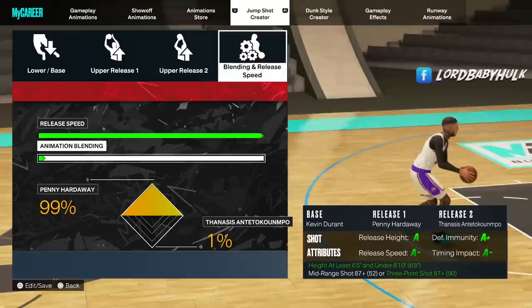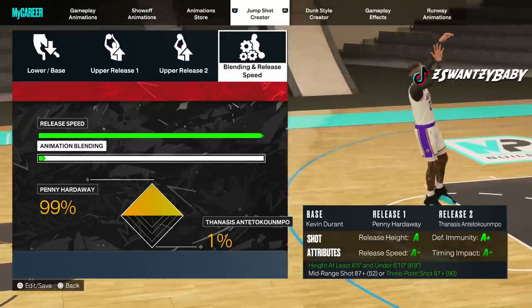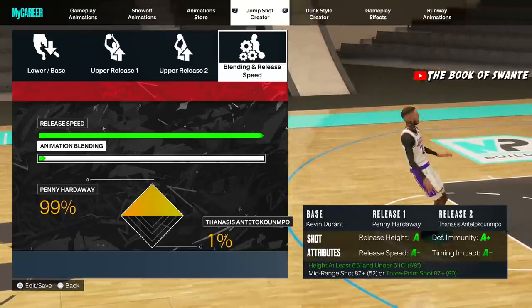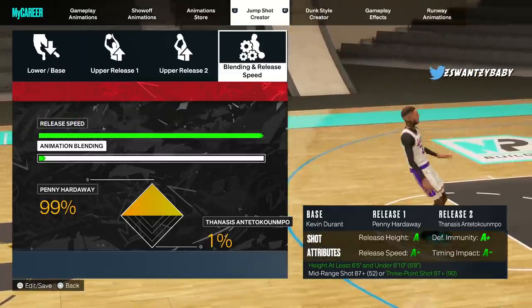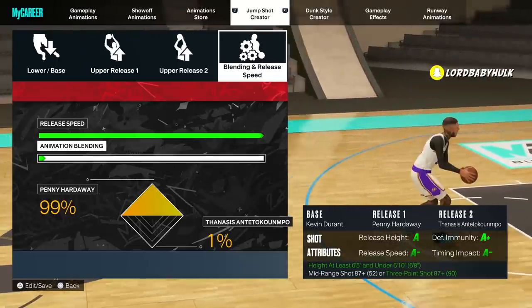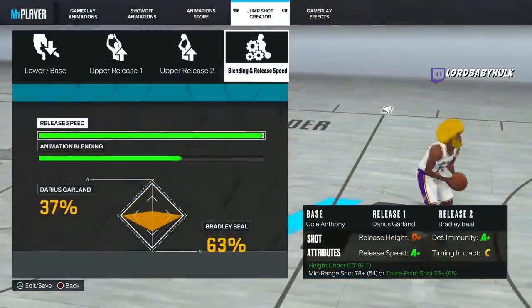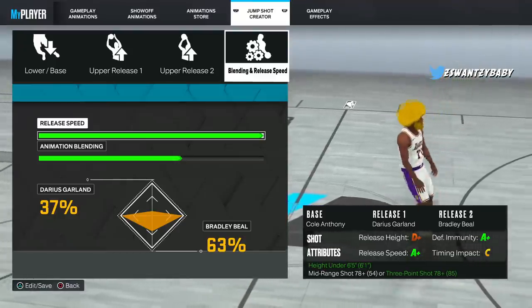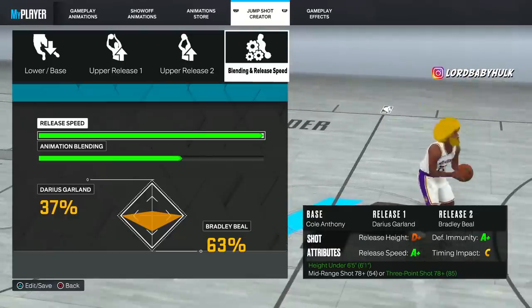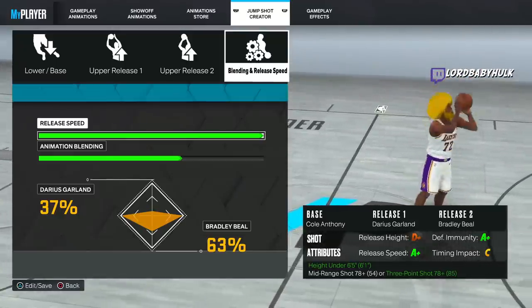Here's another six-five through six-ten jump shot. For the number ten big man jump shot — I can't make it on this player, but for bigs use Durant, use KD for your base. Some releases you might want to mess with: Giannis, Dirk, and Embiid. You should be able to make some straight A-plus combinations. Y'all let me know which jump shot you found was the best for you. Make sure y'all follow me on Twitch — link in description, Lord Baby Hulk — for entertainment, build help, or to play together. Become a member of the channel via the join button or the link in the description.